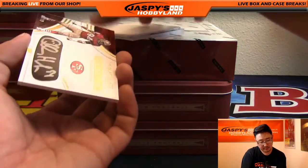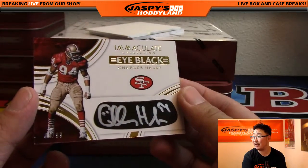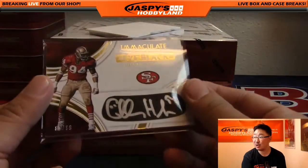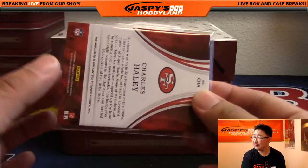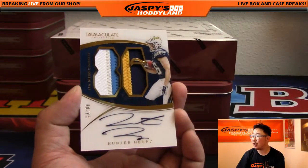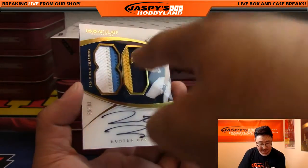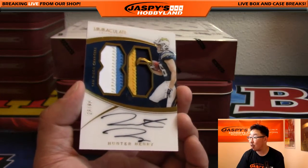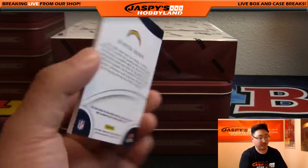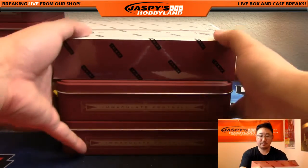Got a couple more to go. We've got a Charles Haley, 81 out of 99. This is division number three — Shihadi got all the divisions. He's like, screw it, I'm taking all the divisions — he went big. Second half is in the store already, folks. And the last one out of box two is a nice Hunter Henry — four color dual relic. That's his number, 86 right there. The window shows his number as well. 23 Jordan, out of 86. Nice black ink autograph on the acetate. Nice Hunter Henry — that's the future Antonio Gates, the Antonio Gates understudy.